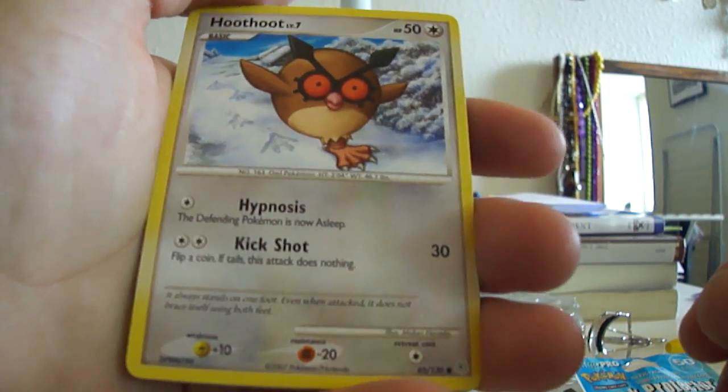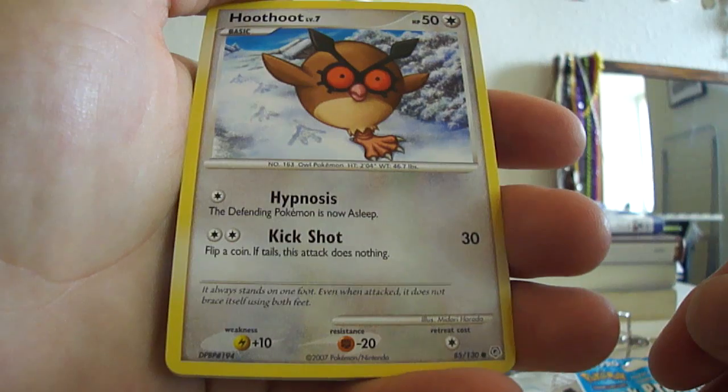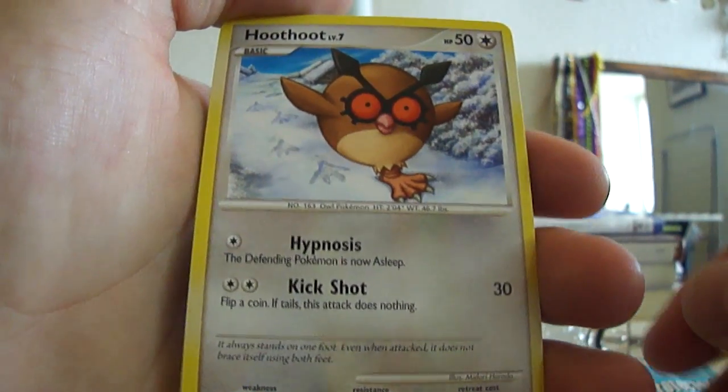We have a Hoothoot, 50 HP. Kick shot — not the best. It might do nothing, but Hypnosis makes them asleep, which can be nice enough.